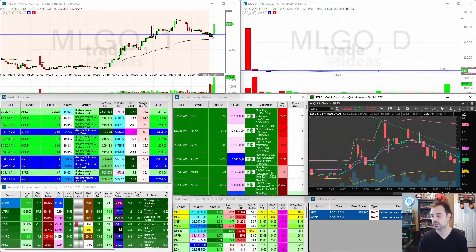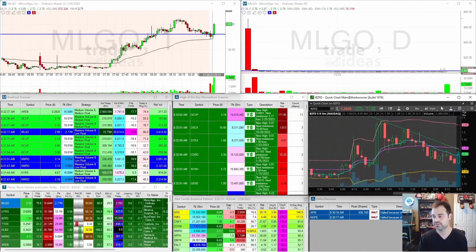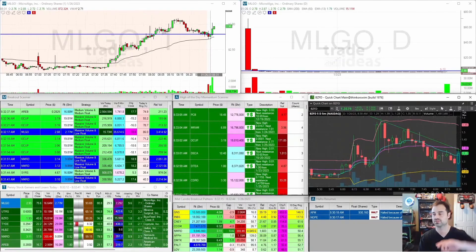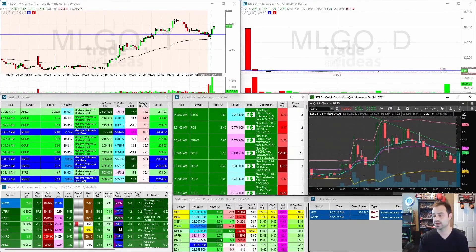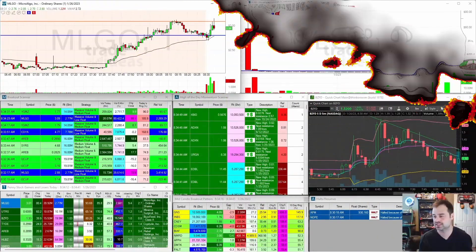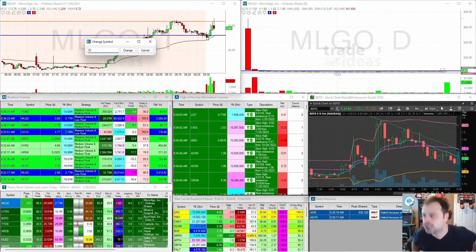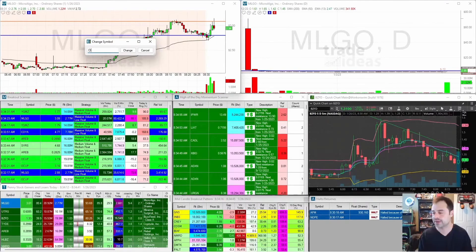MLGO for the pullback — if this gets back down to the 280 area, essentially into that 280 to 275 range, I'll take my first thousand shares. So that first entry is gone, and that way I can alleviate that thousand shares to get in more. Or if it just tumbles on down, it will bring my average up. Here we go — taking my first 1,000 shares out right there.